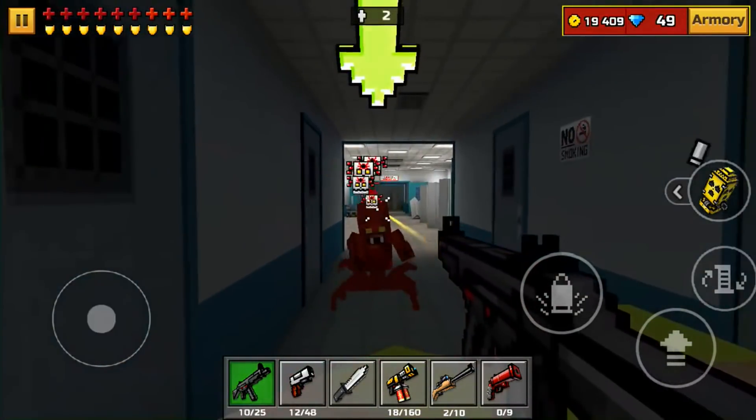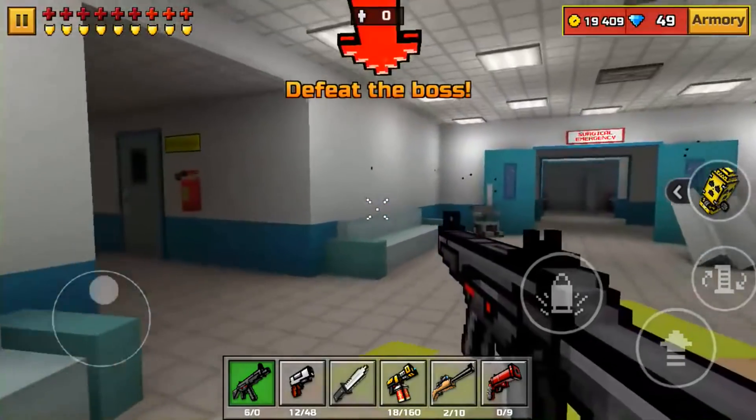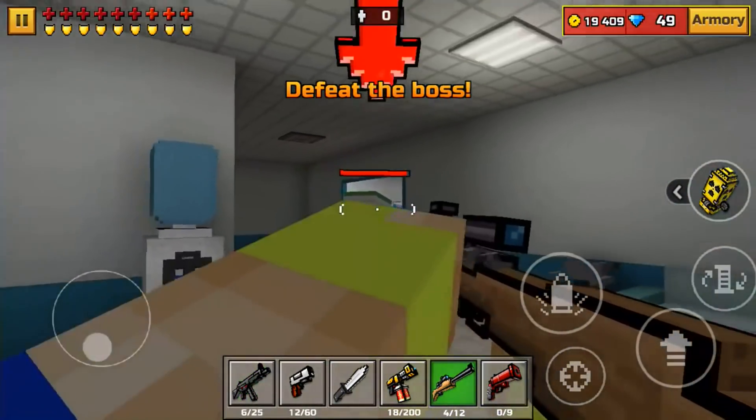I'm just gonna kill you. And you. Yep, this is the last guy right here. There's the boss — he has a chainsaw now. Interesting. I don't think I've even played this level in a long time.